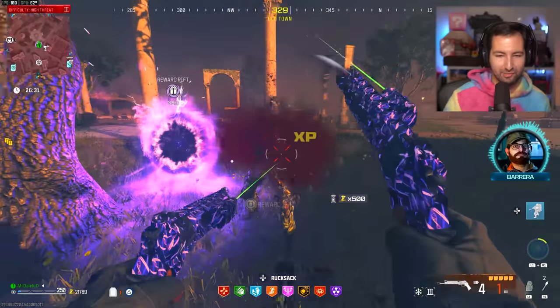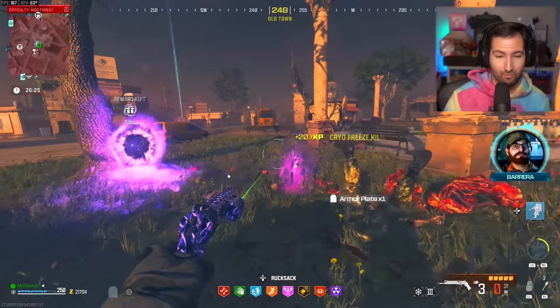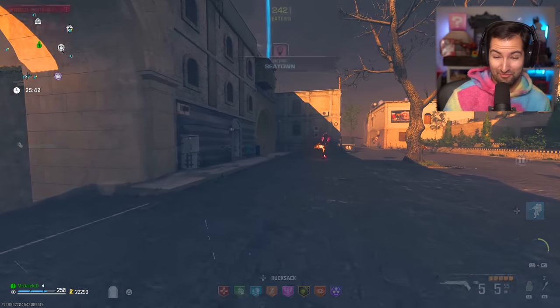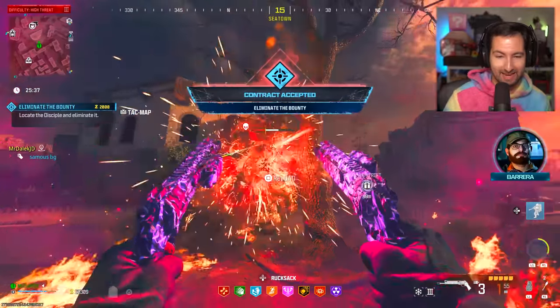He dropped quite a few perks there. Absolute trash yet again, but an epic ether tool — not the worst. So far, I really hope you're enjoying this video. It's so fun just trying out these fun weapons inside of Zombies and seeing how good they are.